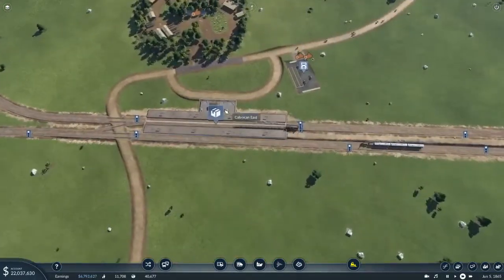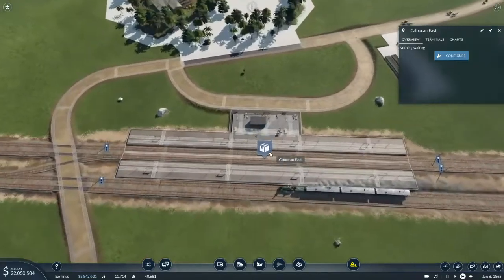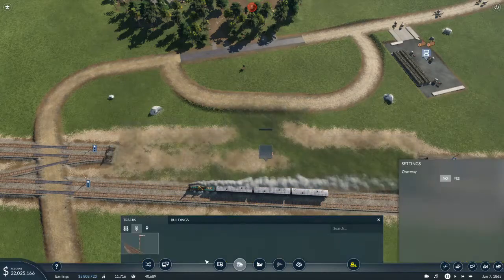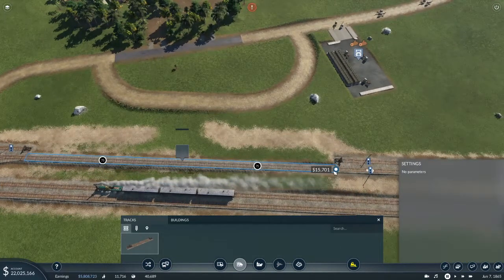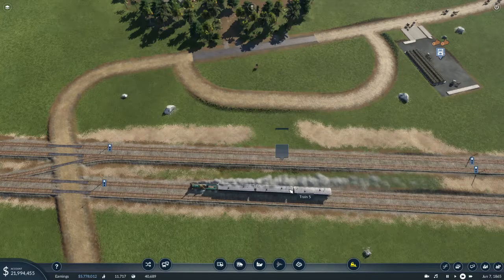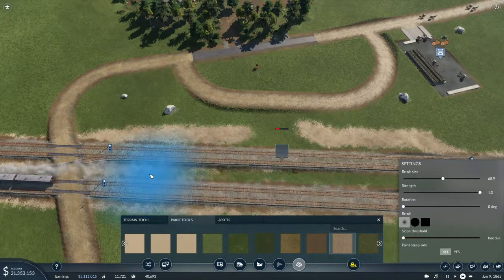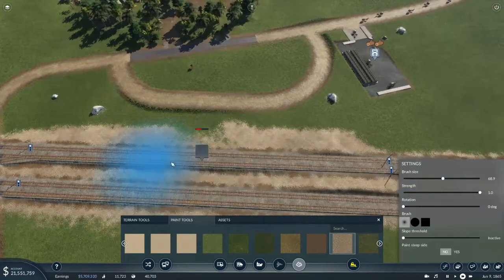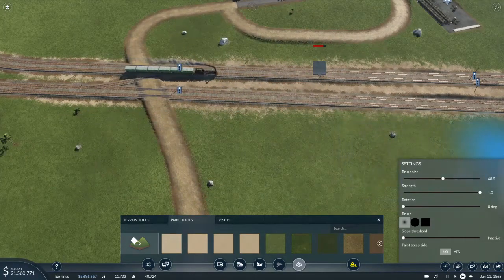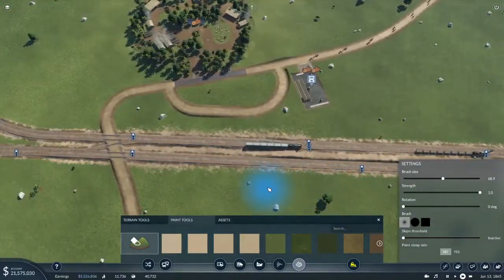I should go ahead and get rid of this old station because it's just going to be costing us money and we're not really using it at all. Pausing the game, getting rid of that station — it will cause some track trouble but that should fix it. Let's also do a little bit of terrain detail work using the gravel brush to clean up the area. That looks pretty good.